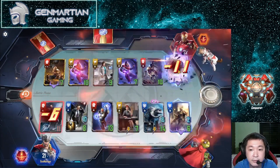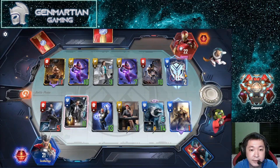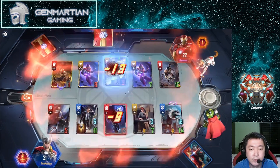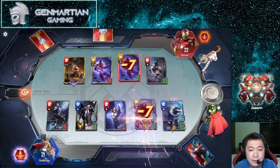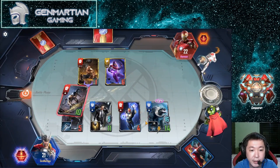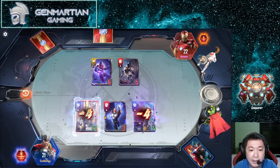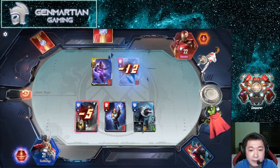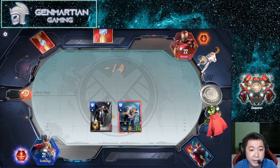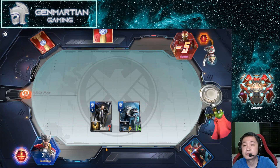Dead guy, dead guy. Give me some armor — the worst card to get armor, but I think we're doing good. We're pretty okay. Thank you, Fire Power Boost! Next round, please give me something that I want — give me the other Frost Beast, or Coulson.